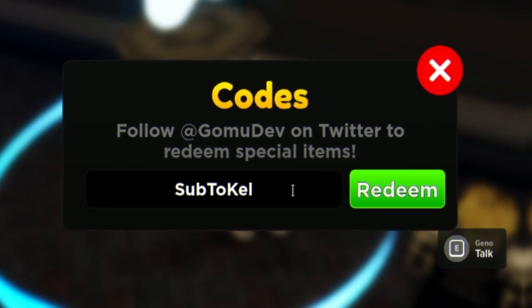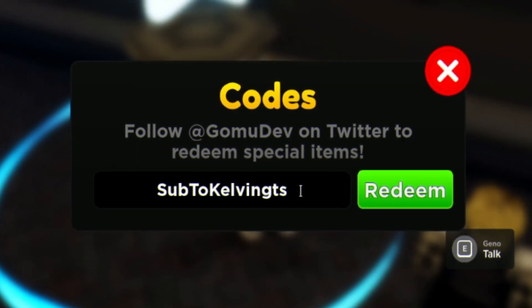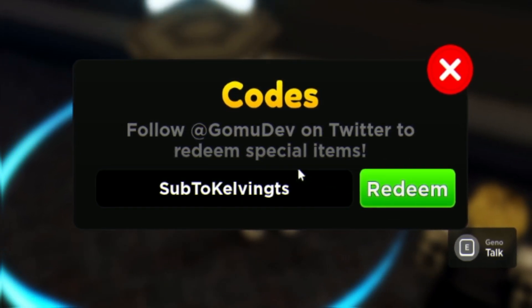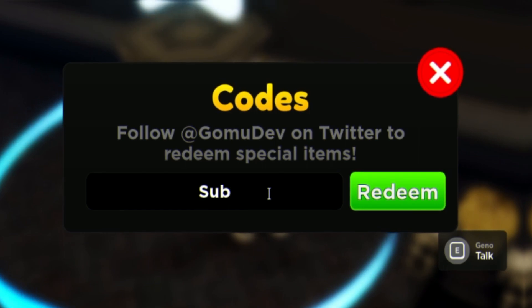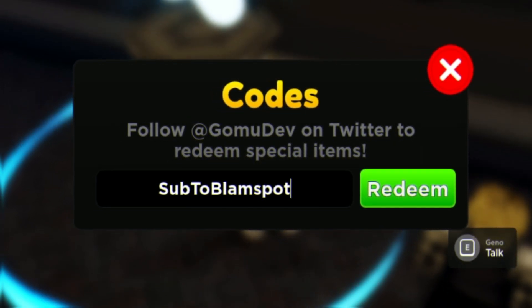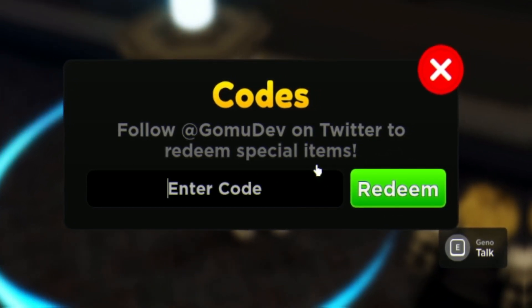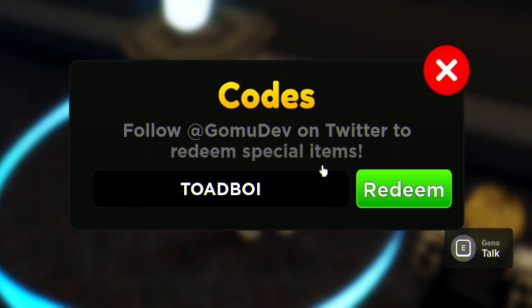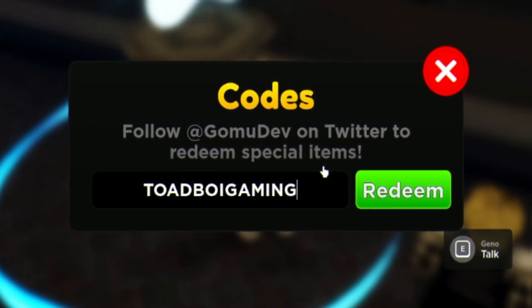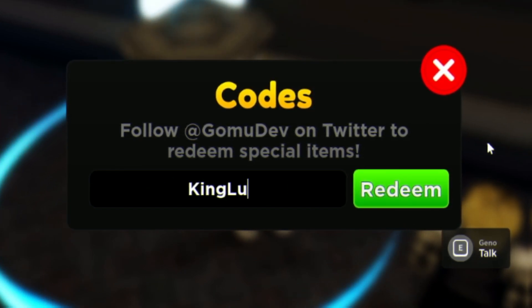Next is the code SUBTOKELVINGTGT — K-E-L-V-I-N-G-T-G-T — enter that now. I've already redeemed that one. After that, redeem SUBTOBLAMSPOT — S-U-B-T-O-B-L-A-M-S-P-O-T. Then in all capitals we have TOADBOIGAMING — T-O-A-D-B-O-I-G-A-M-I-N-G.